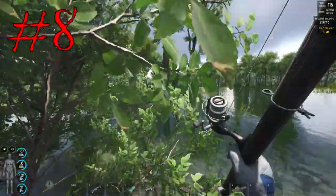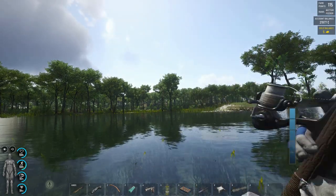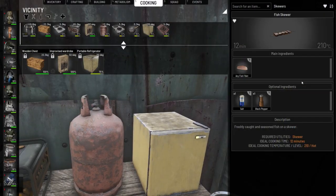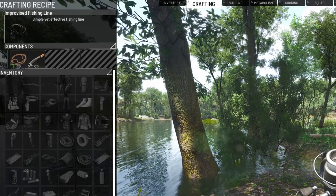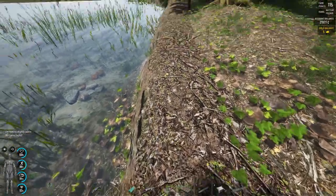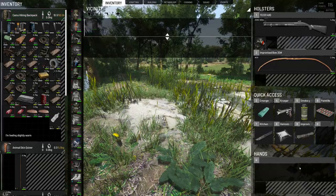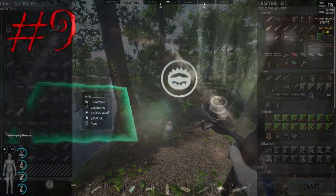Tip number eight: hunting can be a bit time consuming now since the .852 update dropped — there's a mini game involved with it. So try fishing instead to feed yourself and make the basic grilled fish recipe or skewer. You can even craft the rod, reel, line, floater, and hook, and use worms from the riverbanks for bait. Once you get your first fish, use that to make meat bait, which is a great way to get larger fish. It's much faster over time than the hunting mini game, and fish also gives you a lot of hydration as well.